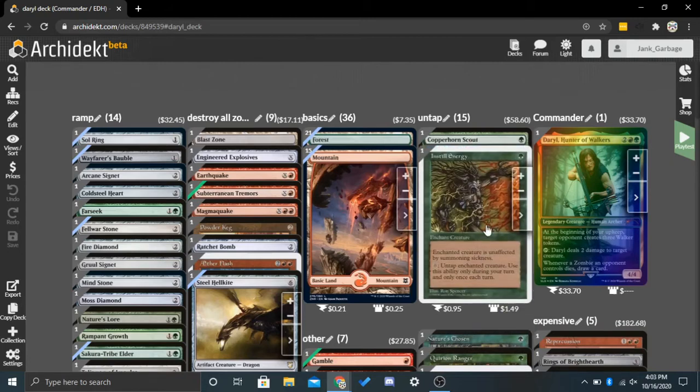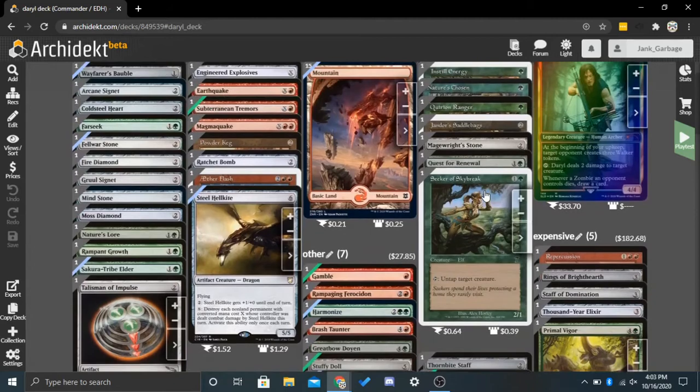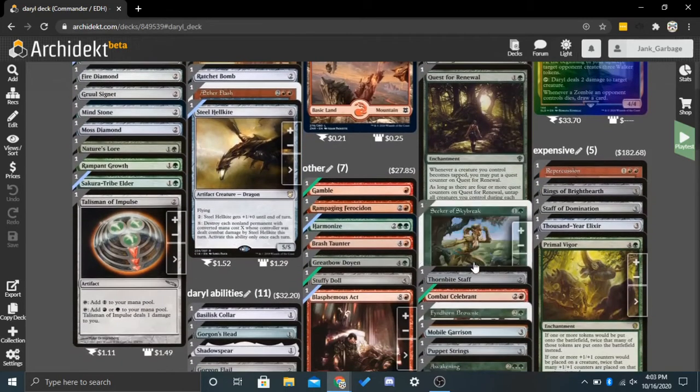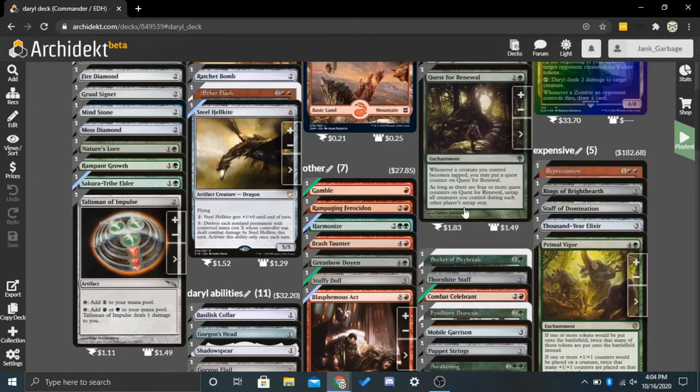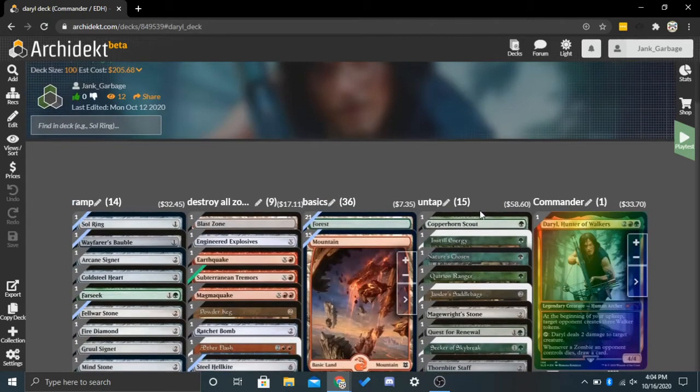Typically it boils down to once each time it is your turn, you can untap Daryl. When you have two of those, it really adds up. And another way it could work is if it says at the beginning of each opponent's untap step, you are going to untap Daryl or untap something. This is really good because you're going to get to use Daryl on every other player's turn, which just gets you a lot of extra activations. That's the main idea of untap.